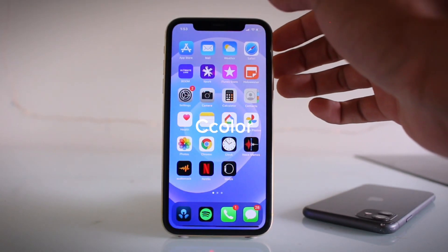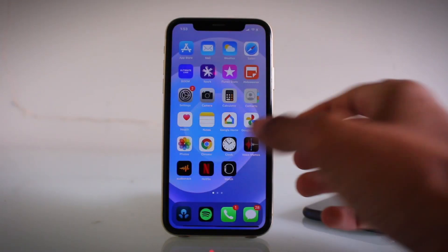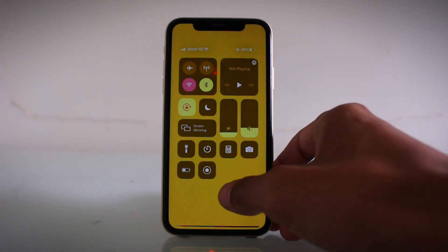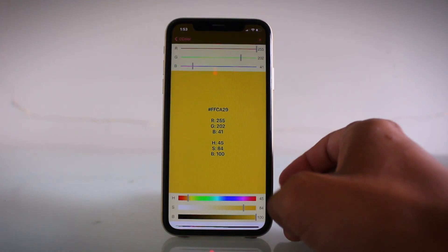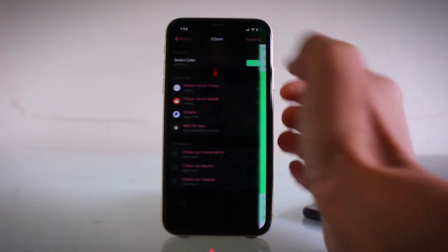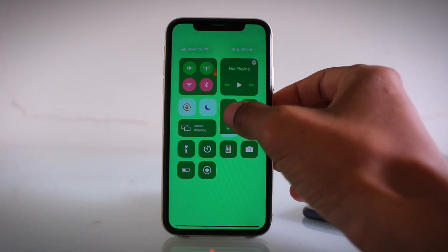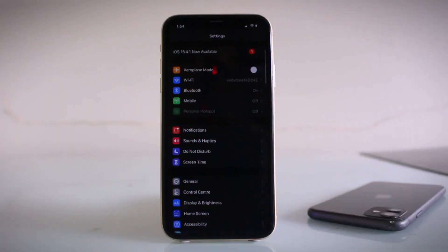The second tweak is called CC Color, and what it does is give you the option to select any color you want for your control center. Definitely useful for the creative folks out there. You come into Settings, go down to CC Color, toggle through the colors you like, respring, and now it's a nice green color. It's a recently released tweak so iOS 15 is definitely supported.